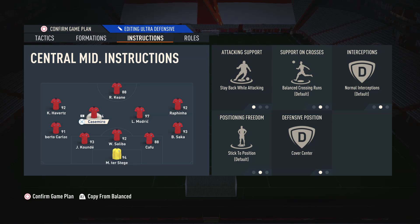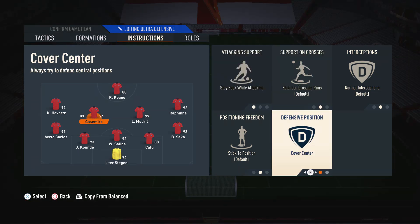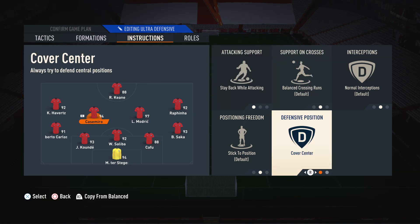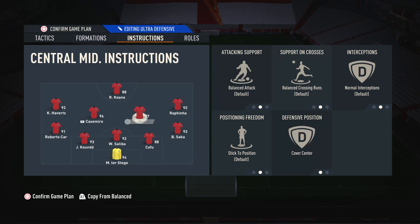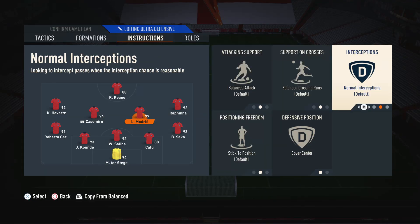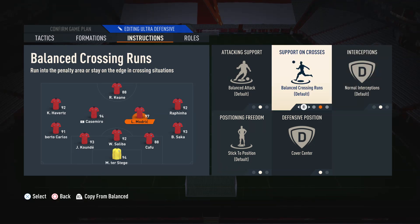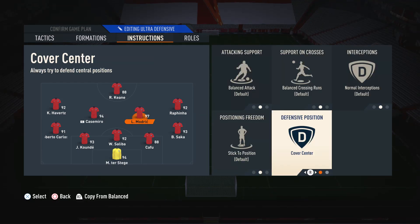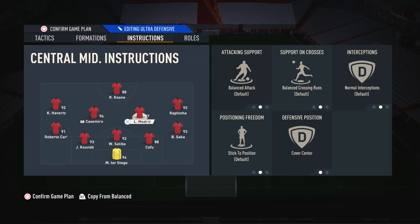Moving on to the left center mid, the more defensive player, we have him on stay back and cover center. Stay back so he doesn't go forward, and cover center so he defends those central areas. For the right center mid, the more box-to-box player, we have him on the default settings and cover center. Default settings because we don't want to restrict this player too much — the only important thing is cover center so he covers those central areas.